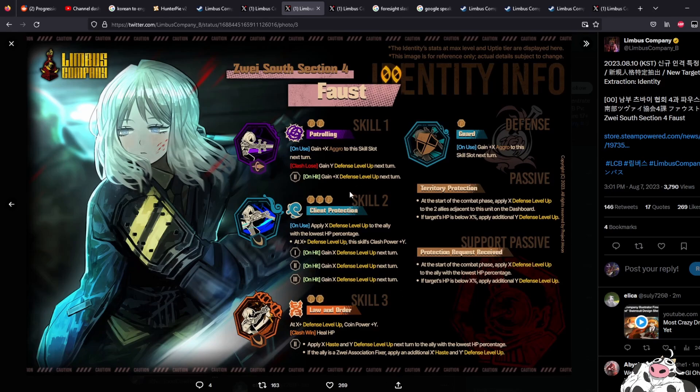We are getting a defense level up flavor of Zwai Defender. Apply X defense level up to the ally with the lowest HP percentage. At X level up this skill gains clash power, and on hit you gain defense level up. At X plus defense level up you gain coin power plus Y. On Law and Order — 2 coin, 3 coin, 2 coin, as we saw in the trailer. Clash win you heal HP — interesting.